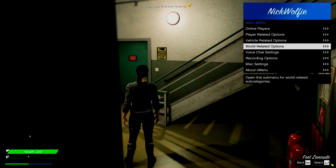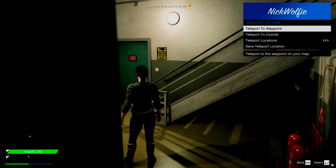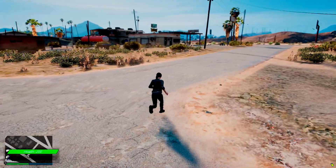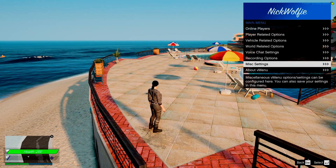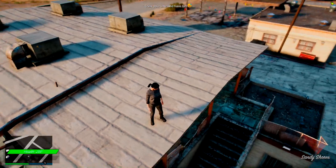Now that we have loaded into the server, I can probably go to miscellaneous settings and teleport to the waypoint that I just conveniently placed. There should be a bunker somewhere here. My FiveM crashed, but now that I'm back into the server finally, we can go ahead and check this out.